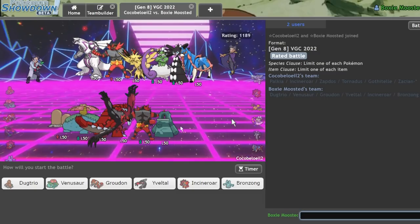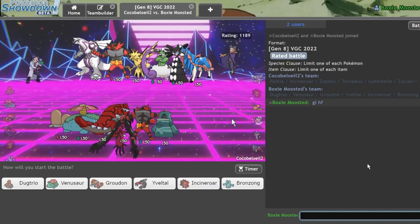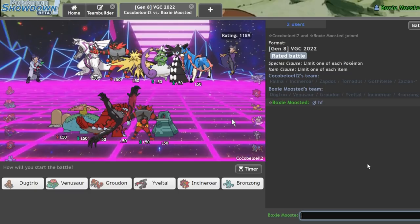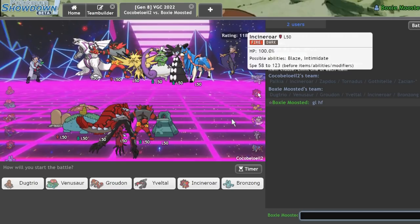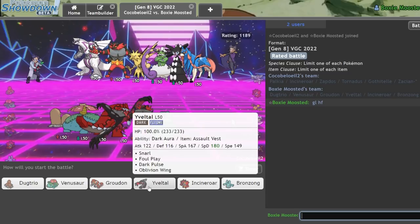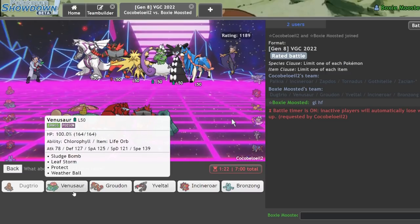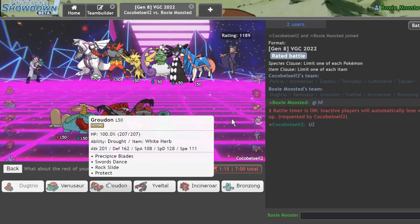The Dugtrio positioning is what's super fun about this team — just keeping Dugtrio on the field where it's like, 'no, you're not switching, you're staying on the field.' That's a pretty decent Dugtrio game. We've already got two wins today and we're 20 minutes in. All these battles have been really long. Let me think — I'm going to bring Dugtrio regardless for the last game I record.